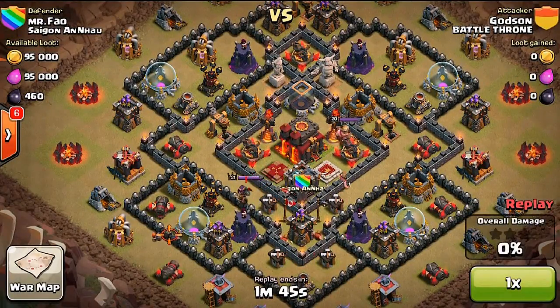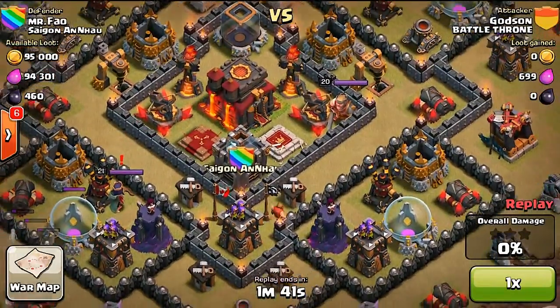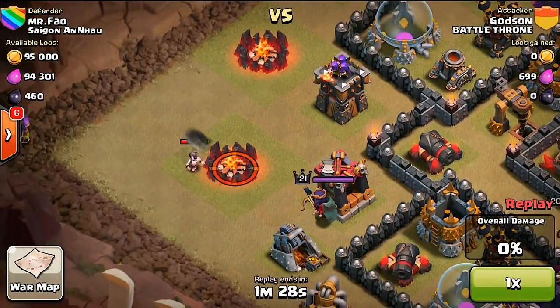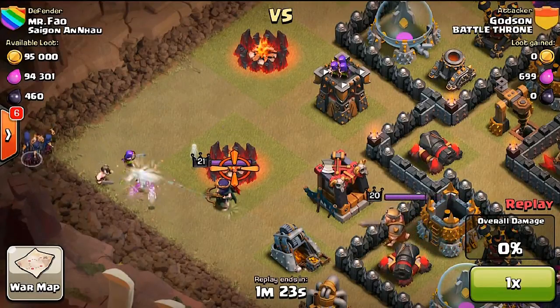When you deploy your golems, make sure you look and see how many weapons are going to be attracted to that golem when it gets near the wall, so that your wizards have easy access to take out everything around the golem for your heroes to get inside.